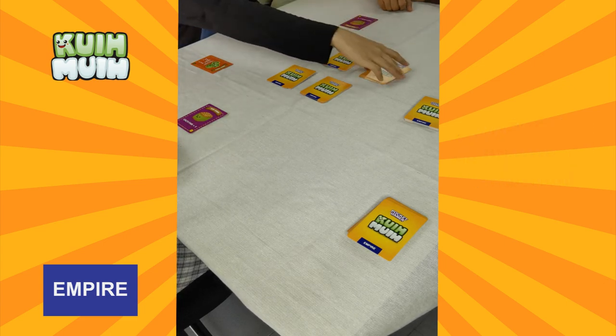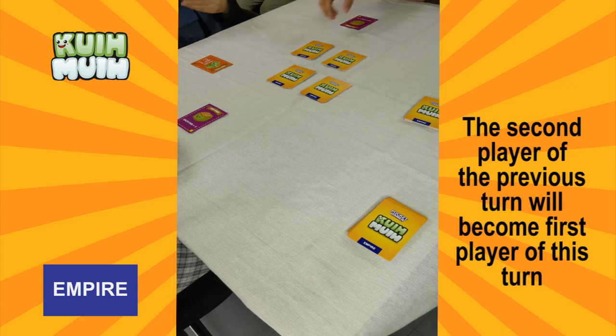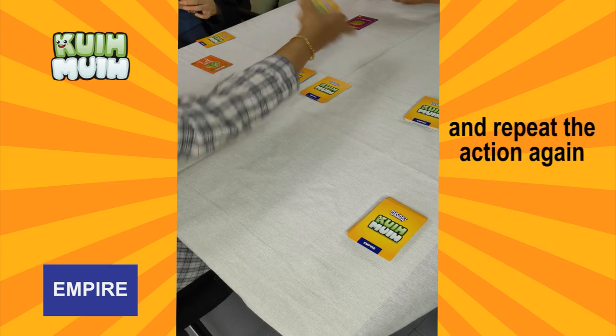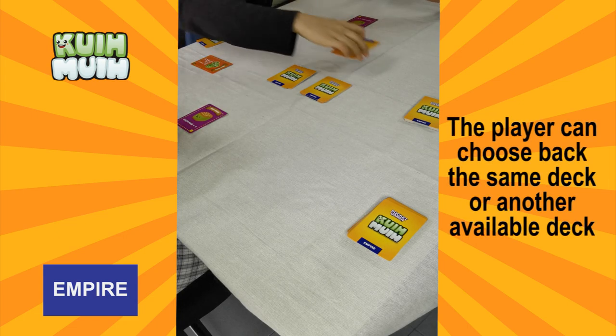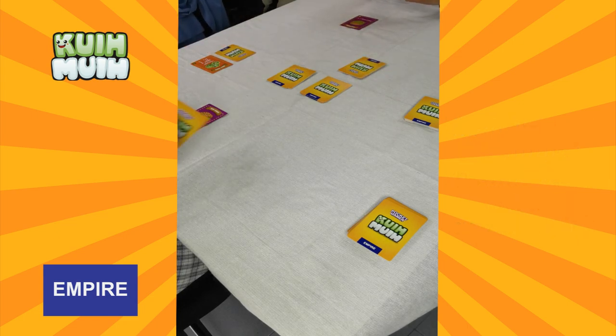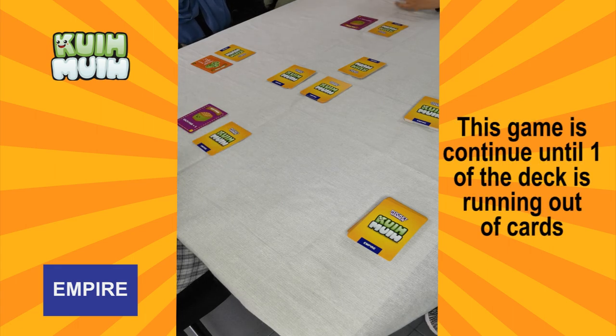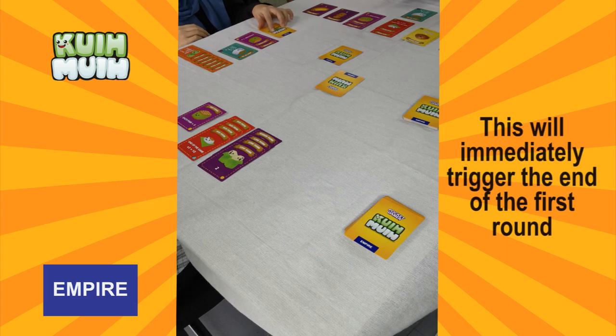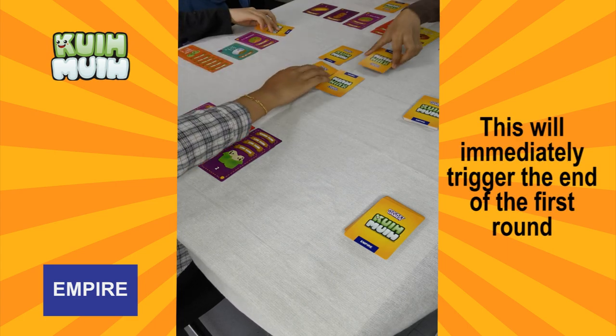For the second turn, the second player from the previous turn will become the first player and repeat the action again. The player can choose back the same deck or another available deck to pick a card. This game will continue until one of the mini decks runs out of cards, which will immediately trigger the end of the first round.